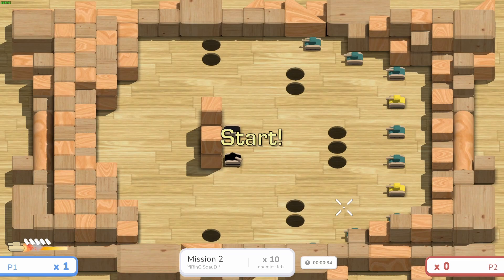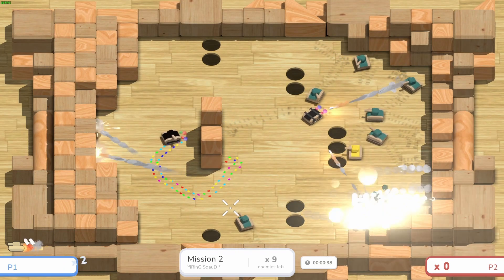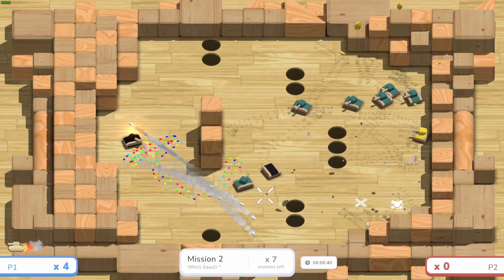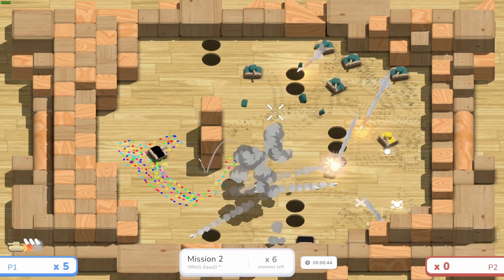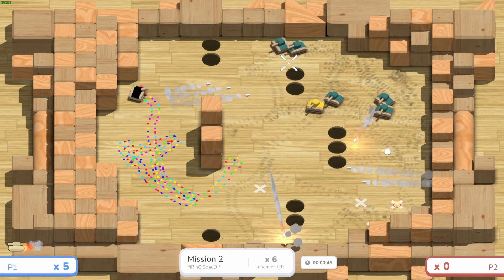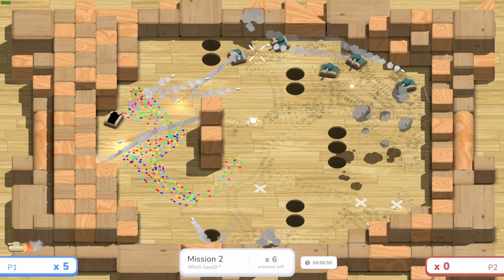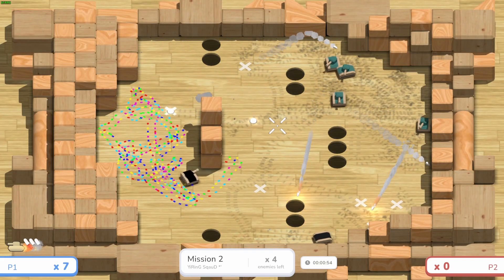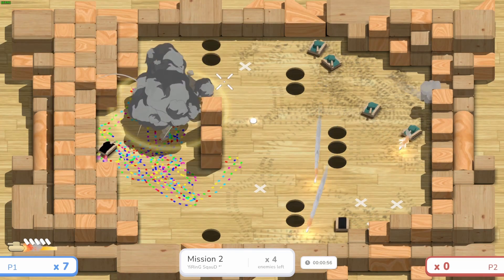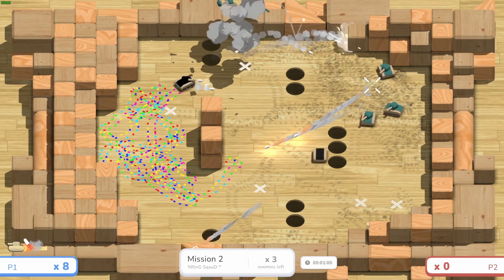The first secret mission is called The Firing Squad. We got to get behind cover because there are a lot of bullets flying around. Gary's doing his best to distract the enemy foes as we get some backstabs on the teals. So many teals here — the baker tanks are dropping their lemon pies on death.